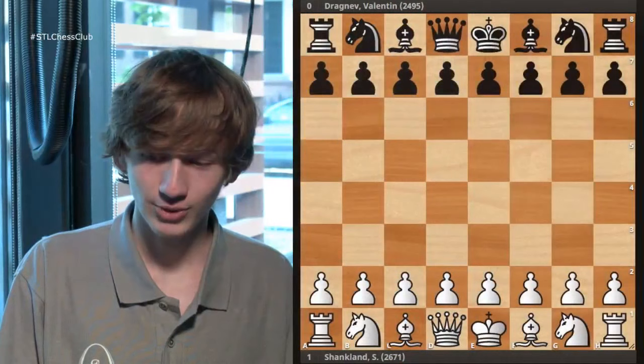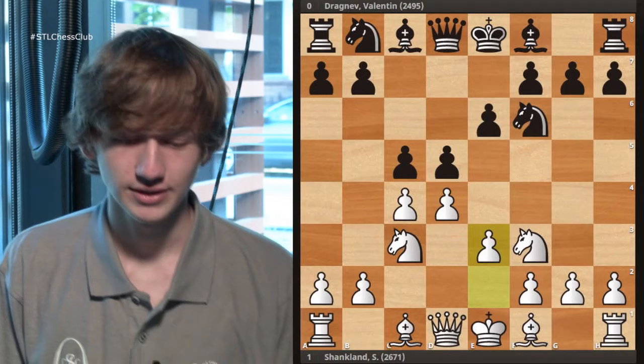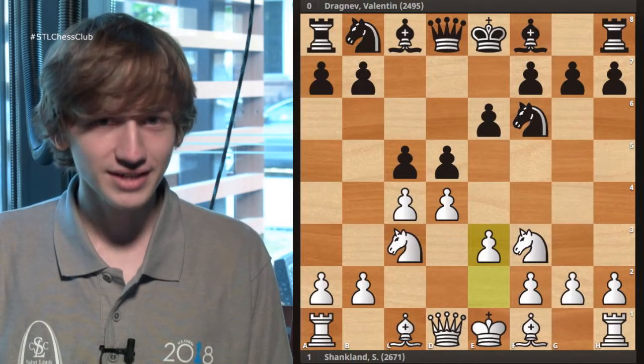Let's take a look at a more fair fight. We had Sam Shankland playing against Valentin Dragnev. Let's see how we got there. The opening was d4, knight f6, c4 — a Queen's Gambit Declined type position. This pawn structure is almost guaranteed to end up in an IQP position, just because there's so much tension in the center.